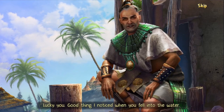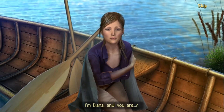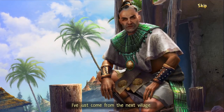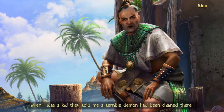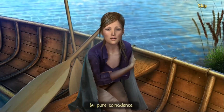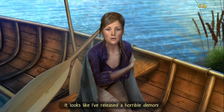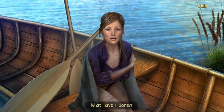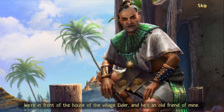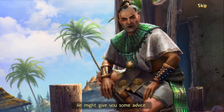'Hey, are you all right? Lucky you — good thing I noticed when you fell into the water. I rushed to help you right away.' 'I'm Diana, and you are?' 'I'm a local trader, name of Loctor. I've just come from the next village. Wait — that temple is a forbidden place. When I was a kid they told me a terrible demon had been chained there. How did you get inside?' 'By pure coincidence. I thought I was helping an old man in that temple but it turns out I've released a horrible demon.' 'We're in front of the house of the village elder — he's an old friend of mine. Tell him everything from the beginning; he might give you some advice.'